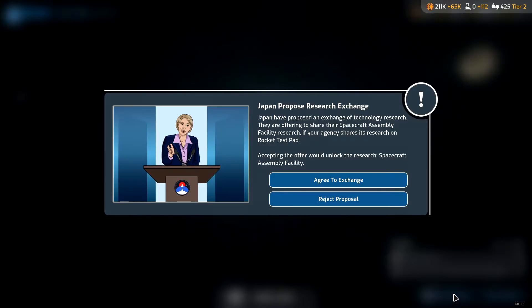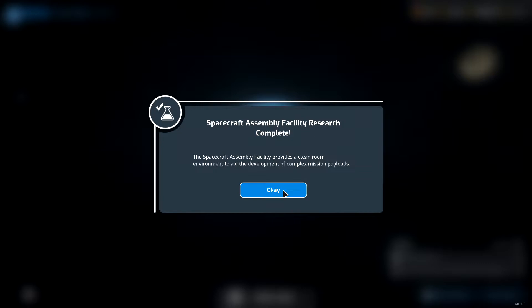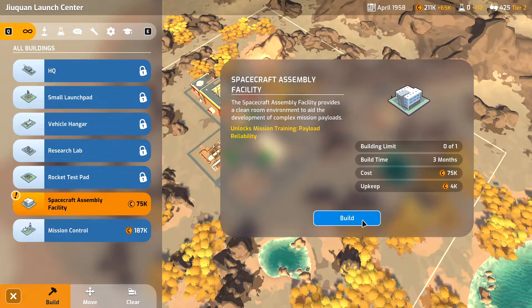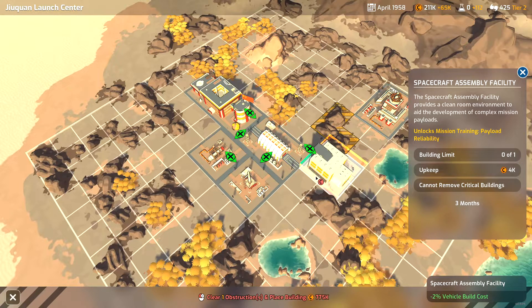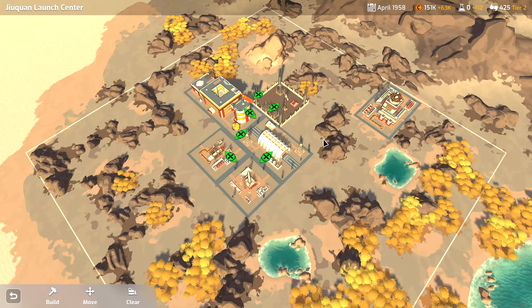Lunar orbit is under research. Japan proposes a research exchange and unlocks the spacecraft assembly facility - if we share research on the rocket test pad, sure. So we automatically unlock the spacecraft assembly facility, which provides a clean room environment to aid the development of complex mission payloads - that gives us a bonus to payload reliability. It's only 75k but expensive because of obstructions to clear - 100k total. We get cost reduction and payload reliability increase. We'll build it.